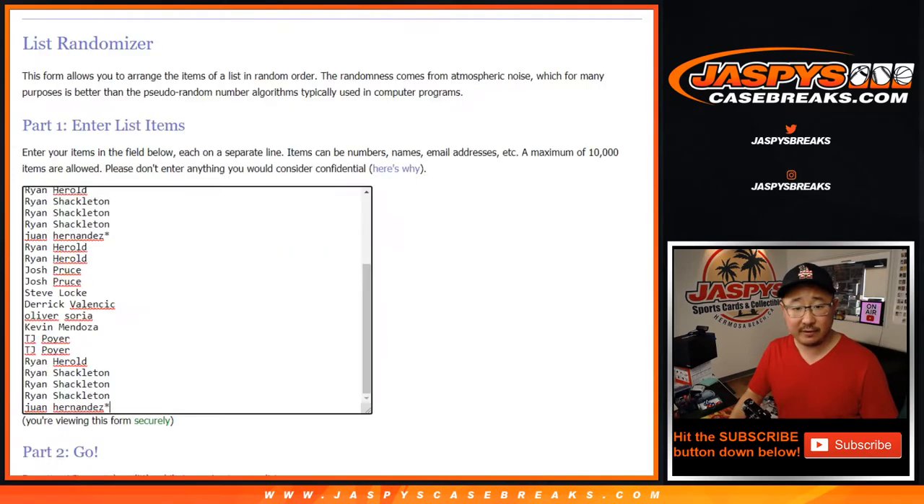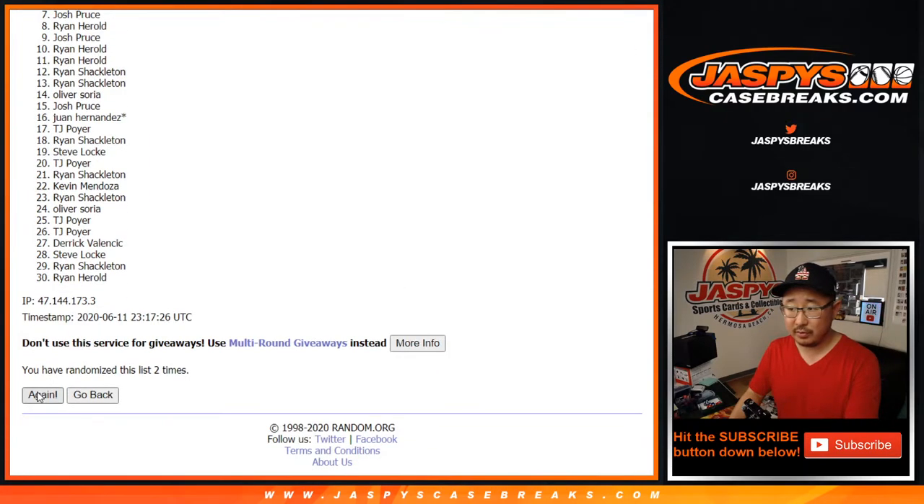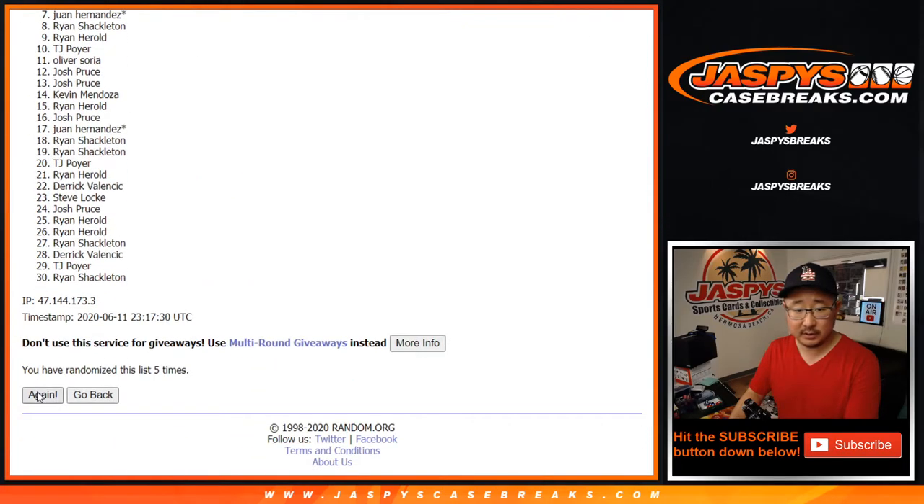Let's randomize it — six and a four, ten times. Two, three, four, five, nine, and ten.